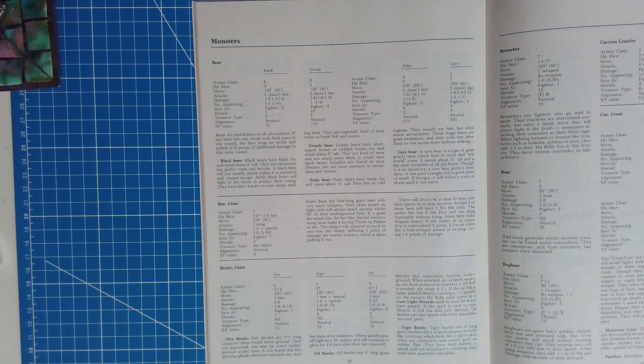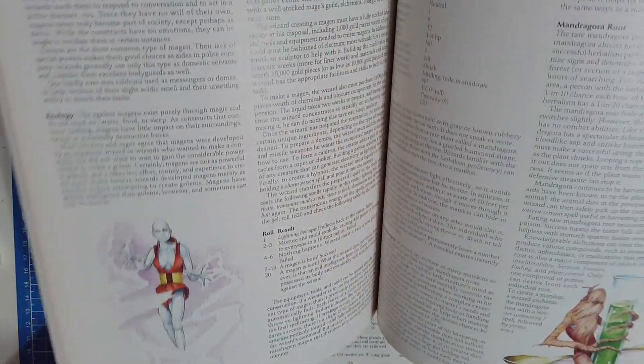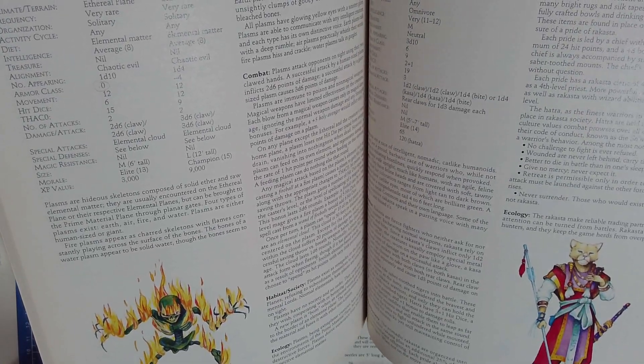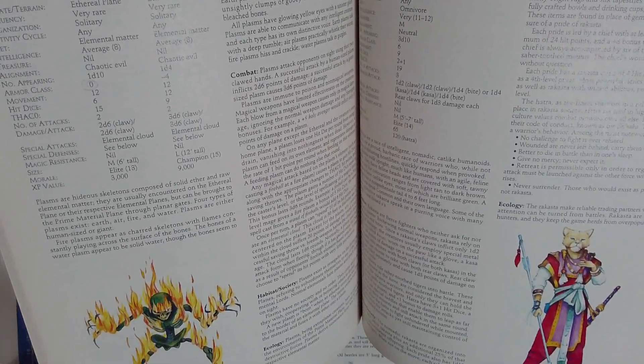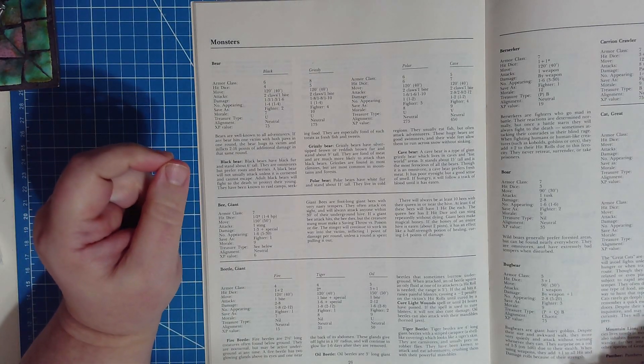By comparison, in second edition, TSR had more money and wanted to do things right — you get not only art but color art. Those monster entries were released as loose sheets for a binder so you could fit in and remove sheets as needed, but people prefer books because you lose sheets and they tear around the ring binders. I do have a ring binder for Monstrous Compendium somewhere — specifically the Mystara edition of the Monstrous Compendium appendix.